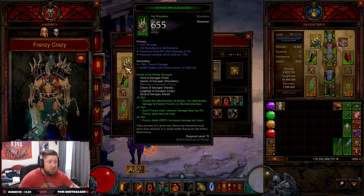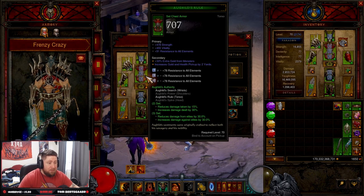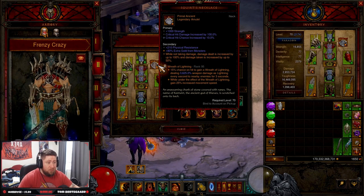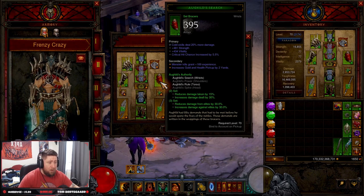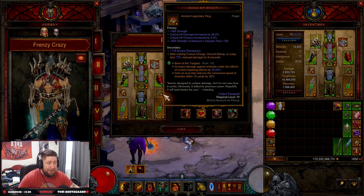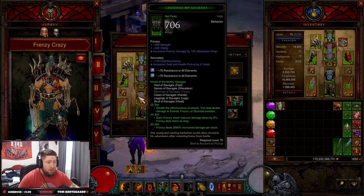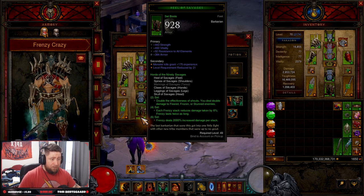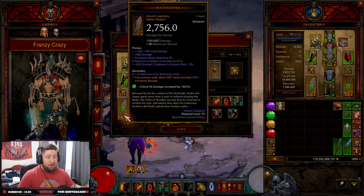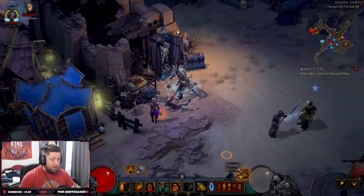Stat priorities: Helmet — strength, all resist, crit chance. Shoulders — strength, all resist, cooldown, area damage. Gloves — strength, attack speed, crit chance, crit damage. Chest — strength, vitality, all resist. Squirt's Necklace — strength, crit chance, crit damage, or cold damage. Bracers — cold damage, strength, vitality, crit chance. Belt — strength, vitality, all resist, Frenzy damage. Rings — strength, crit chance, crit damage. Convention of Elements — elemental damage, crit chance, crit damage. Pants — strength, vitality, Frenzy damage. Boots — strength, all resist, armor. Offhand — holy damage, percent damage, attack speed, cooldown. Main hand — cold damage, strength, attack speed, cooldown.